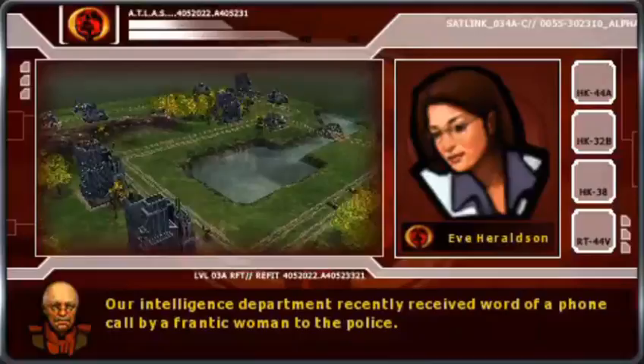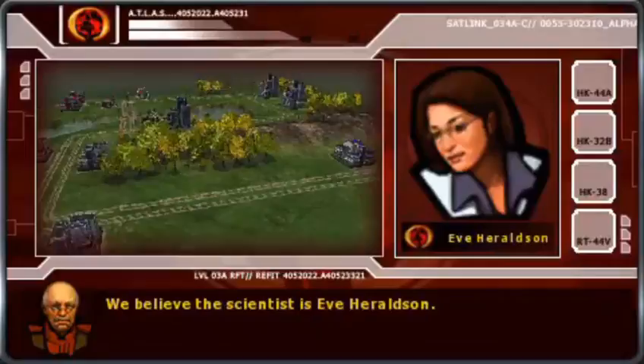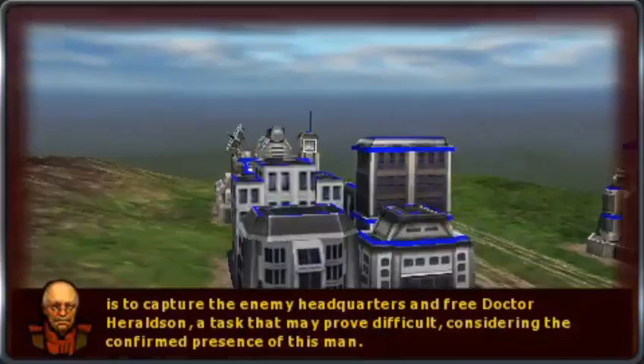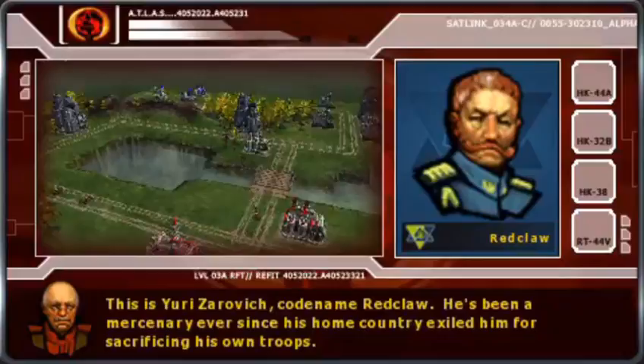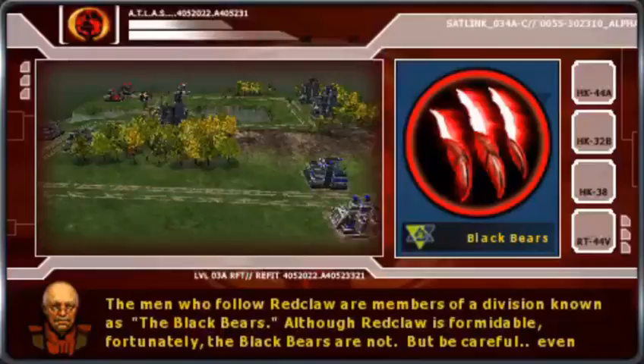Seriously, doesn't that look like Paramedic from Metal Gear Solid 3? Maybe not. If it's abandoned, then why are we sending in the army? You know enemy units are here, but that doesn't exactly make it abandoned. And now we have the most generic Russian name ever — sacrificing his own troops. While brutal, his methods... Isn't that what any commander would do?